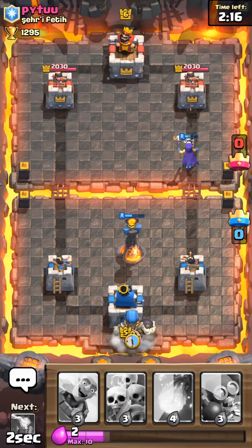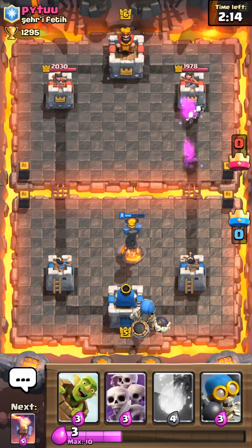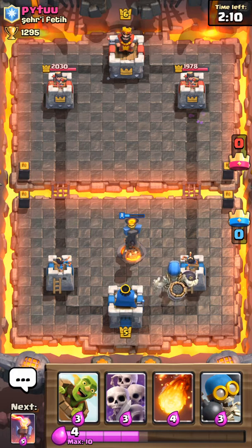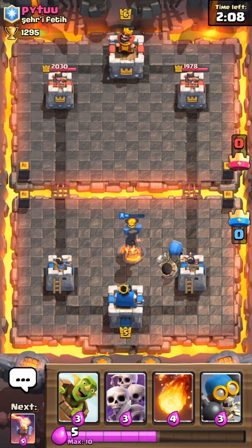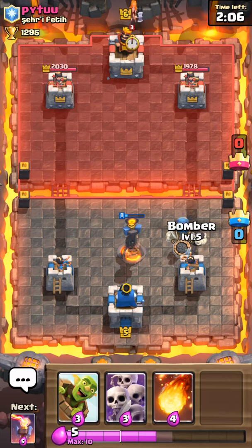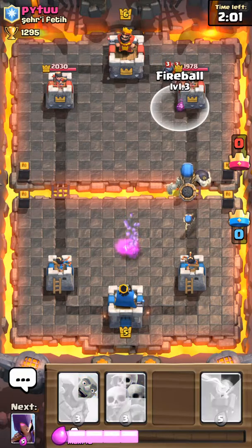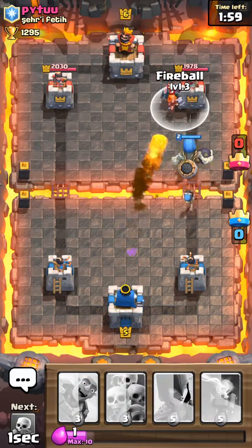We'll start with the Giant Skeleton in the back. We have our Goblin Barrel ready. And just in case people want to put skeleton armies, I'll put the Bomber back here. We're just going to put that, which is really going to counter the Goblin Barrel, so that's not good at all.